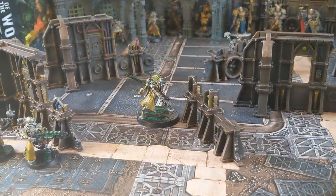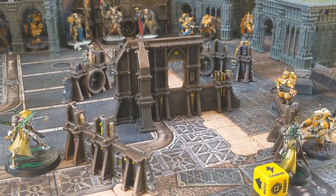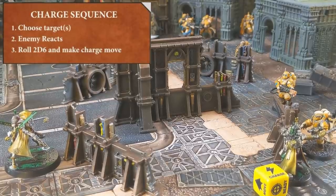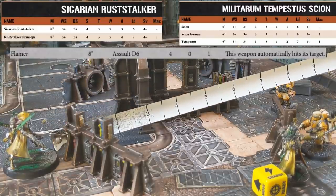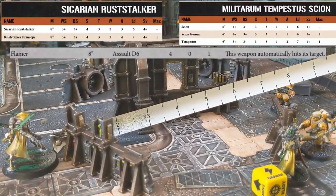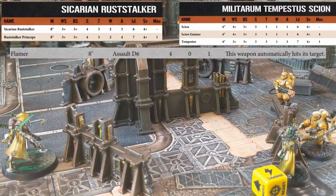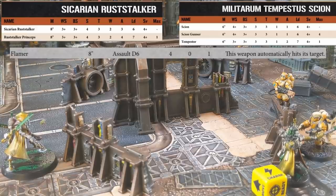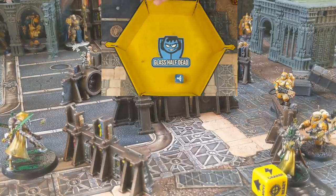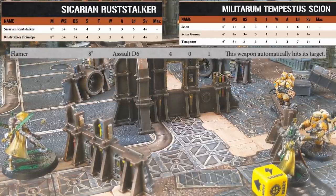Continuing the explosive start, the combat specialist Rustalker Princeps is going to charge the Flamer. We measure the distance and he'll need a 7. The Scion gets to react. The Flamer has 2 special abilities: it shoots d6 shots and it automatically hits. This means it doesn't matter that in overwatch you need 6s to hit, because it automatically hits. Rolling a single die, he rolls a 6 - bad news for the Rustalker Princeps. This means 6 shots have hit and we now roll the wound roll.